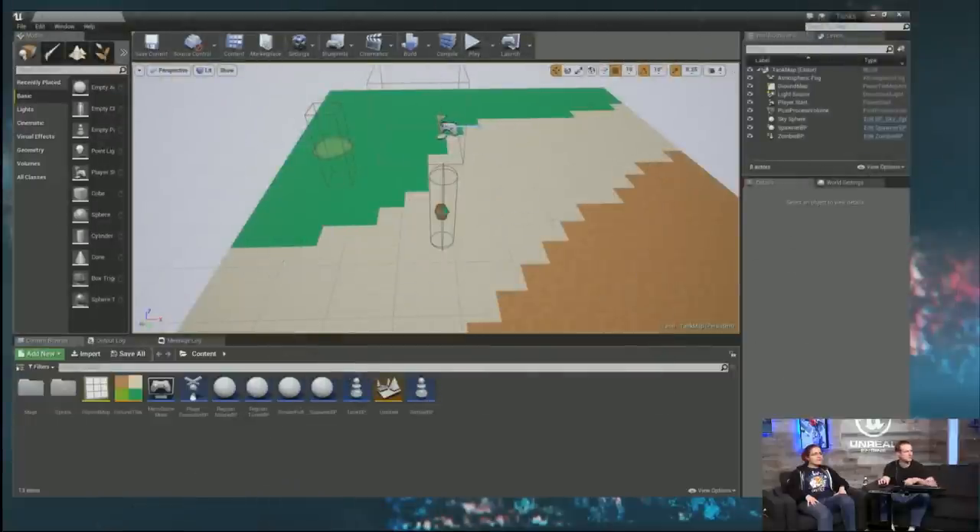Let's just get right in here. We have our project up. We're going to try a slightly different format today — we're going to have the completed code and just go through the important diffs. That way, if there's something minor that we needed to do but don't think it's worth discussing, it'll still be there in the project you get, but we won't have to spend time discussing every minor syntactical change.